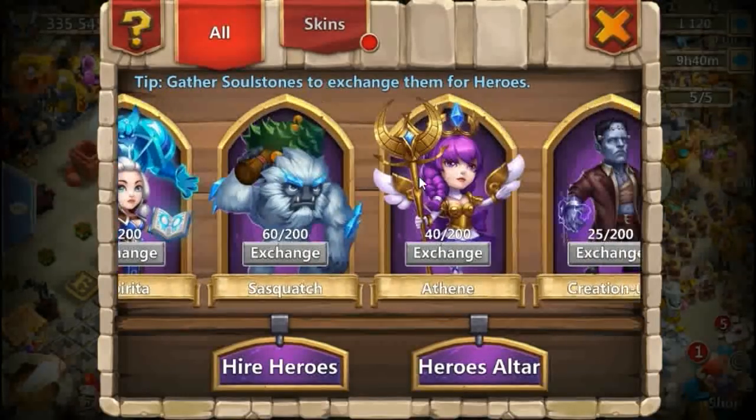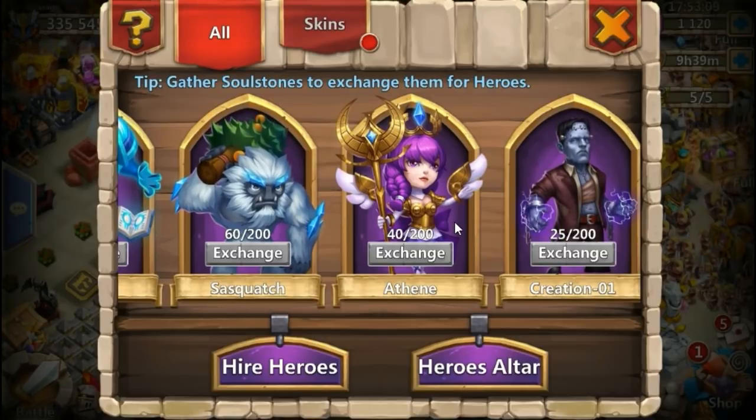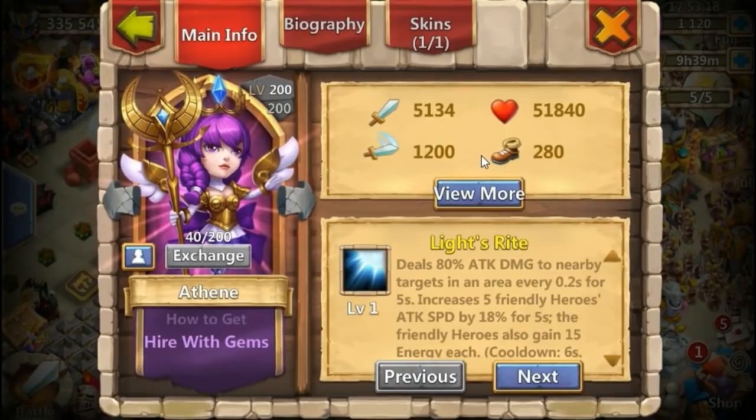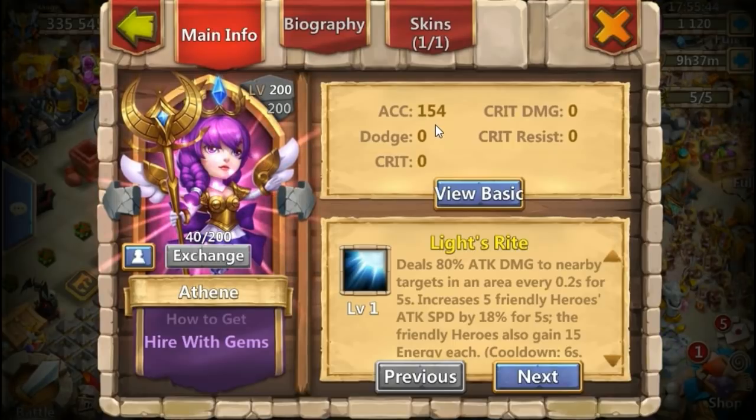So what is accuracy? Accuracy is an attribute that increases the hit rate of your hero's basic attacks and procs. It's important to note that all your heroes already have 100% accuracy, and not only that — if you look at their attributes you'll see they're all born with additional accuracy which brings them over 100%.